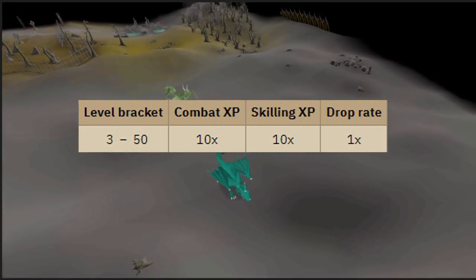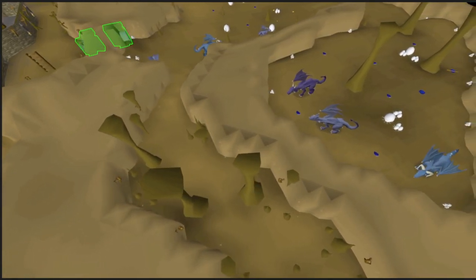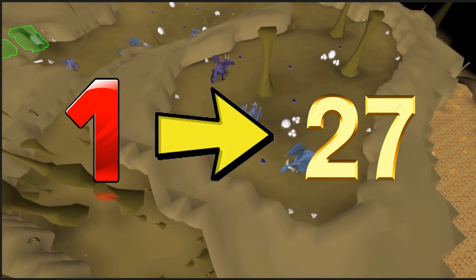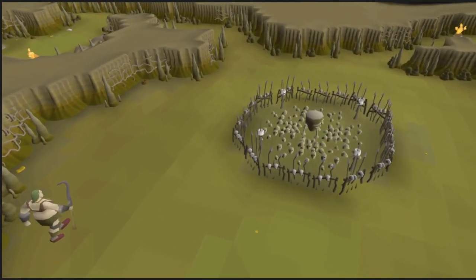First money makers have skills such as Hunter, Fishing, and Agility. Hunter is a relatively easy skill to level since doing the Naturalist quest will take you to 27 Hunter. This enables you to start the Eagle's Peak quest which allows you to get to 39 Hunter and catch some chinchompas later on if you grind to 53.